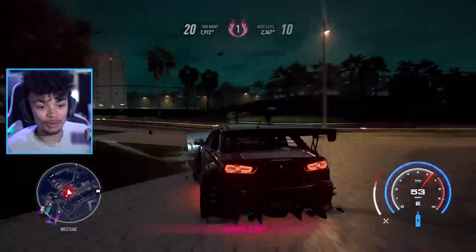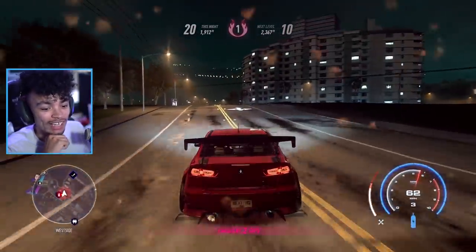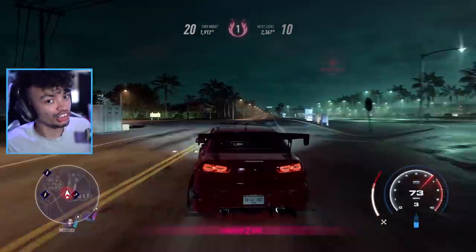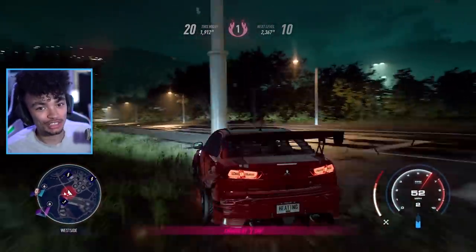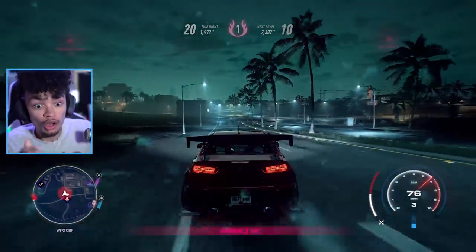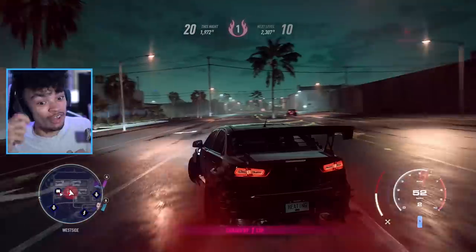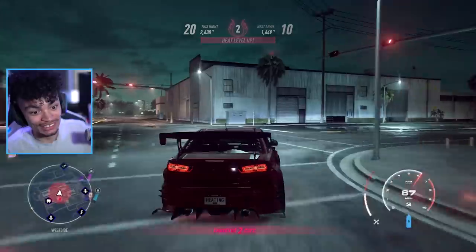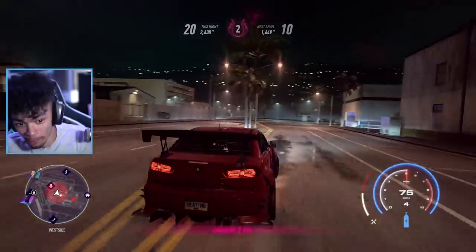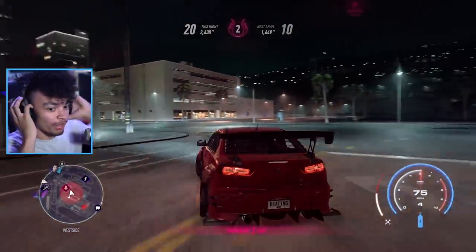Going back to my Evo 10 video posted the other day — with an Evo 10 or an all-wheel drive car in general, the only way to get it to slide is by smashing the handbrake. Even if you throttle hard, it will refuse. It is like, 'No, I am a grip car and there's nothing you can do about it,' unless you made it a drift car, obviously.